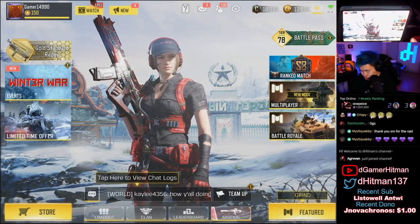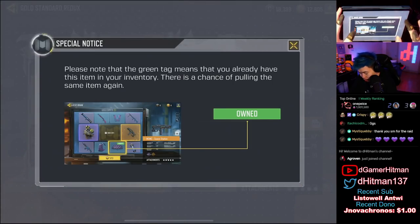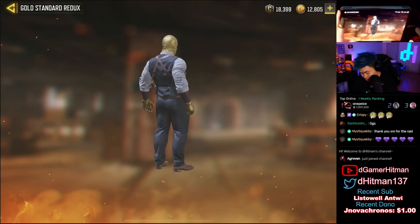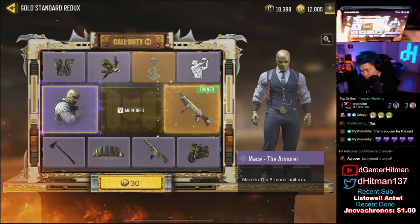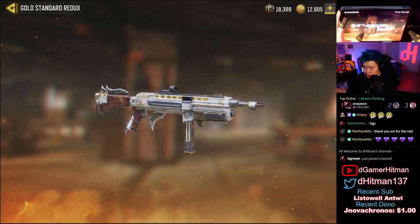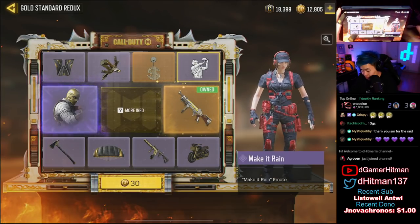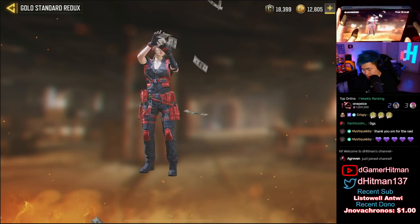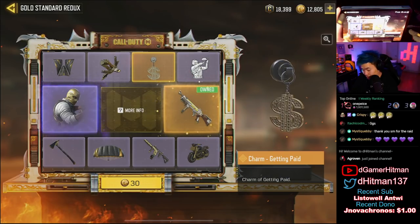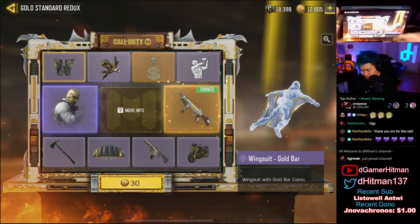Nothing else really crazy new except for maybe this redux draw. This is the lucky drop — you have the May skin, which actually looks really nice and clean. We also have the redux of the HG40 — HG40 is not that great this season. We have the emote Make It Rain, that's actually really nice, I'm kind of down for that. The money charm is all blinged up. I'm definitely probably gonna buy it on my main account.